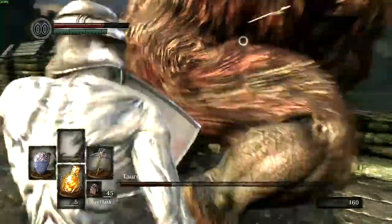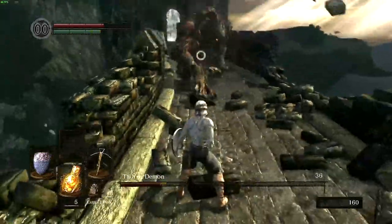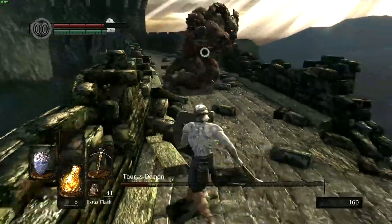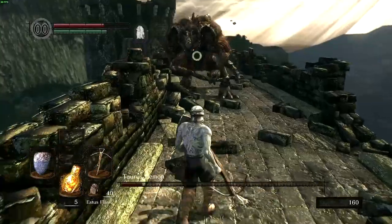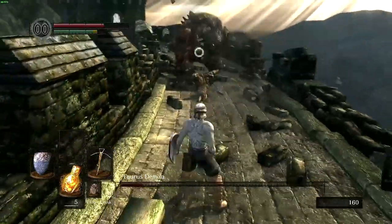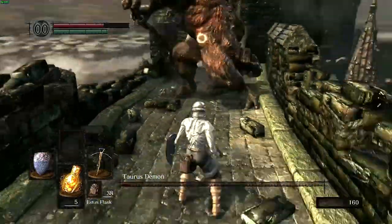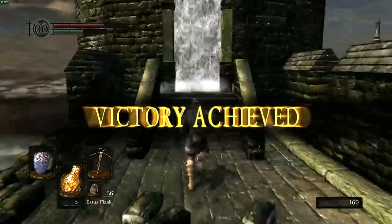The boss fight can be rather challenging due to the crossbow's main weakness, which will be the largest source of difficulty throughout this challenge. This weakness is that whilst you are firing and reloading the crossbow you cannot move at all. This means that with every shot there is a period of over a second when we are totally vulnerable. So for every shot we have to bait an attack, step out of range, and then fire. Rinse and repeat this strategy until the Taurus Demon goes down.